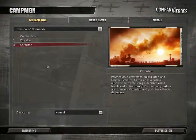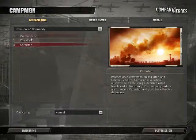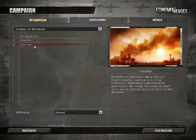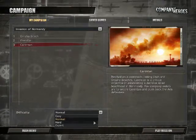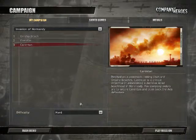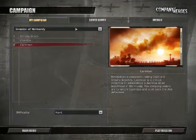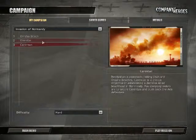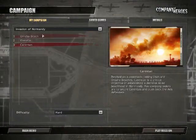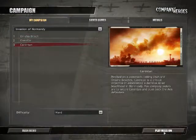Greetings, true believers, and welcome to Let's Play Company of Heroes, Episode 3, with yours truly, Lunatic Fringe. We're actually going to be on the third mission now. I'm going to crank up the difficulty to hard, because quite frankly I've been having way too easy of a time. I've just been cruising through this, and I probably could cruise through the entire campaign like that. Might have a bit of difficulty on the later levels, but still need a bit of a challenge. So let's get started.